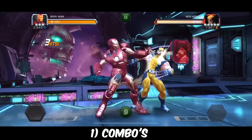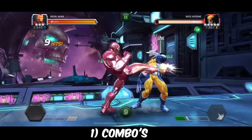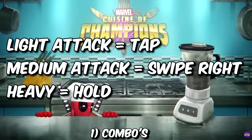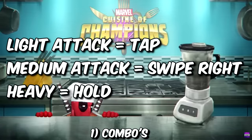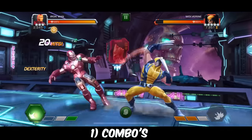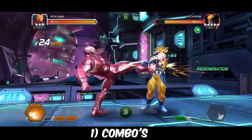The first thing we're going to cover: so many beginners just mash the screen, but there is actually a combo system in Marvel Contest of Champions. Light attack is tap on the screen, medium is swipe right, and heavy attack is hold the screen for like half a second. Combos end on the fourth light attack, the second medium attack, or any time you throw a heavy attack. That's very important to understand — fourth light, second medium, or any time you throw a heavy.